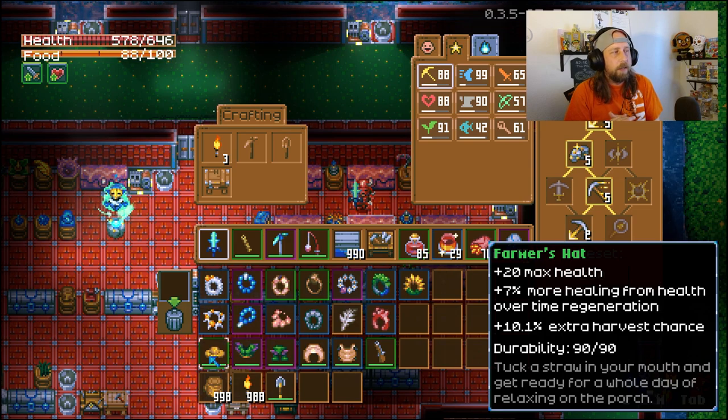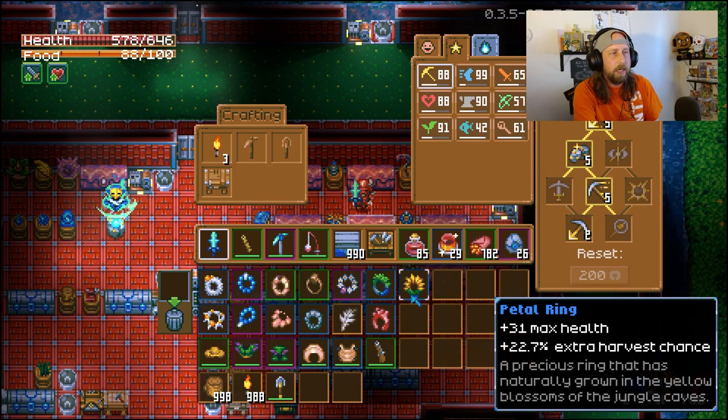Number 10 is the Farmer's Hat from Azios's Wilderness, which gives a 10.1% extra harvest chance — super useful when growing your garden and trying to get rare plants. Right alongside it at number 9 is the Petal Ring, also found in the wilderness dropped by the farmers or from chests in the area, giving 22.7% extra harvest chance. You can actually equip two Petal Rings for a 45.4% chance, and with the Farmer's Hat that puts you at 55.5% extra harvest — basically every other plant you harvest you'll get multiples of.